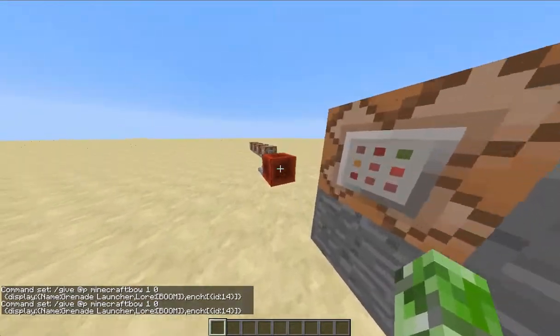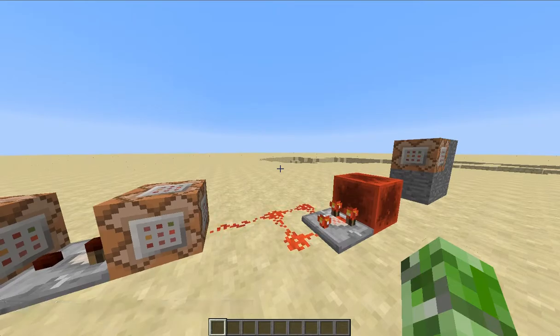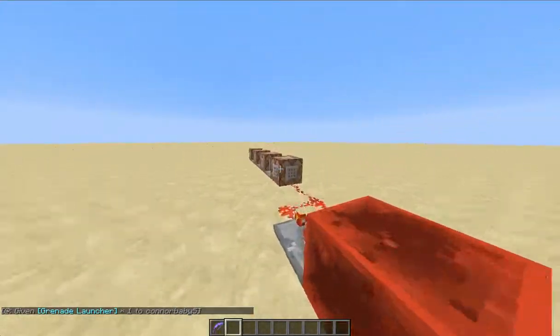So I'm doing the display name set to 'grenade launcher.' Now I'm going to tell you about the redstone that actually activates the grenade, which is actually a bow. Let me show you the redstone.